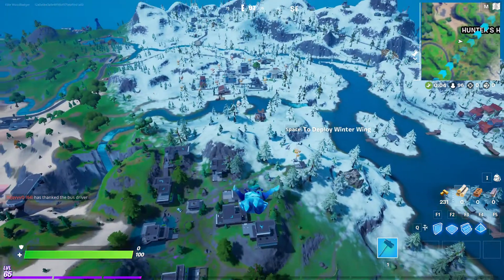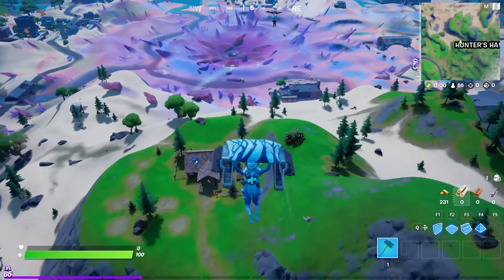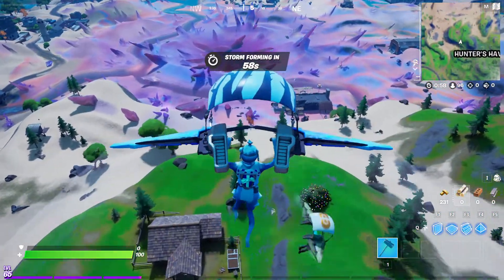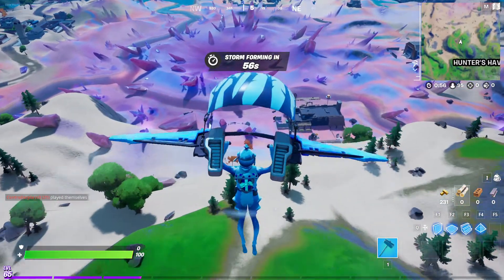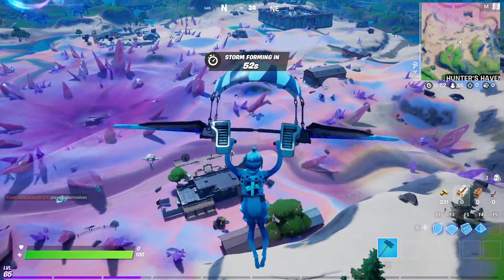I saw the little spikes on — like little points at the end of those legs — and I was like, does he have ice sticking off of him? Well, obviously he does have some ice on him because it's the Frozen Polar Legends pack.